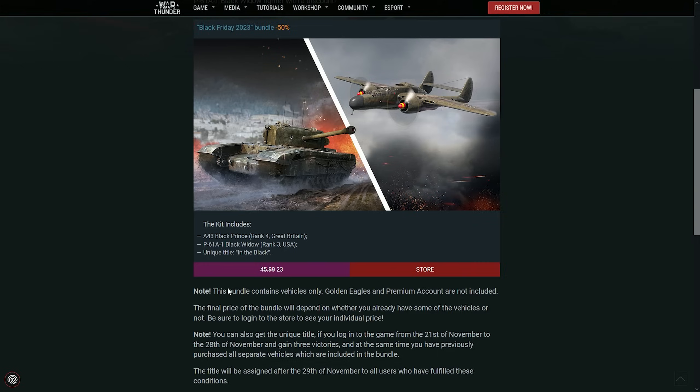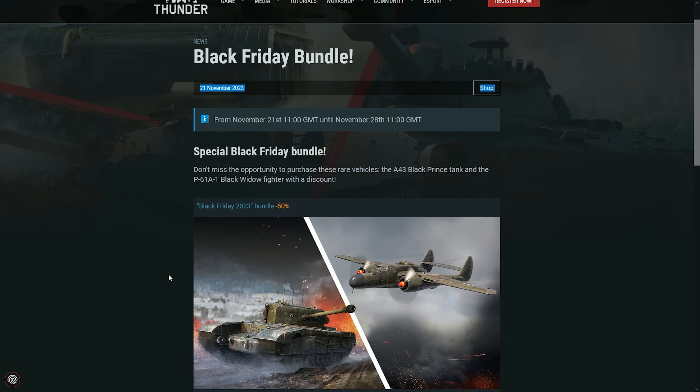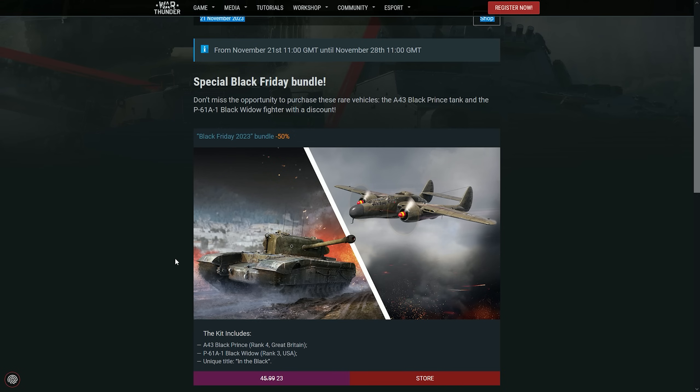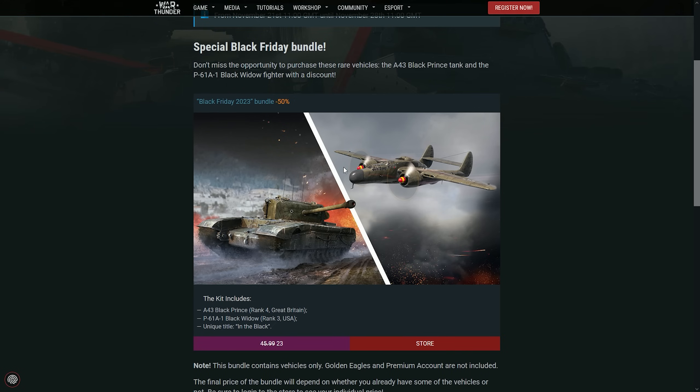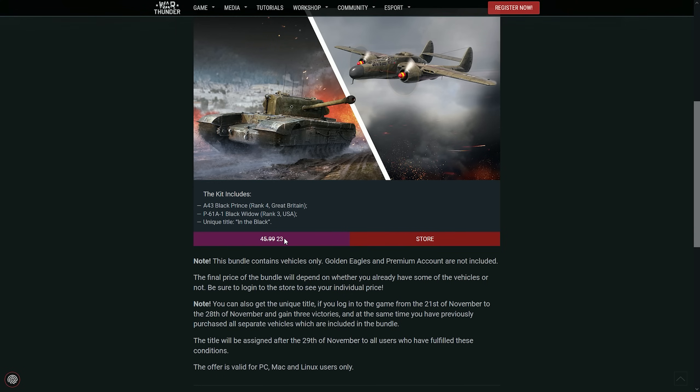Many little things that make for very good, interesting changes — especially the modifications. Also, there's a very good Black Friday bundle you can buy right now: the P61 Black Widow together with the Black Prince and the A43 — very good vehicles — plus a unique title, all on sale.